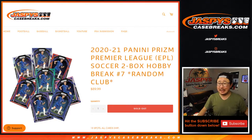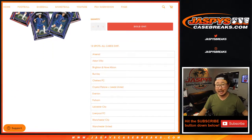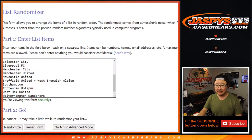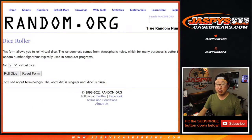Hi everyone, I'm Joe for JaspiesCaseBreaks.com, coming at you with 2020-2021 Panini Prism Premier League Soccer — the EPL. Some footy coming at you. Two box, random club break number seven. Happy to see we got another case of this — coming from a fresh case, all cards ship. Got some combo clubs in there. Big thanks to everybody here for getting into it. Robert looks like he was excited for another fresh case of Premier League Soccer. There's all the clubs — let's roll it.